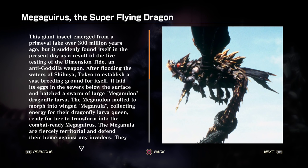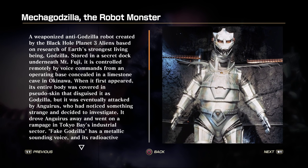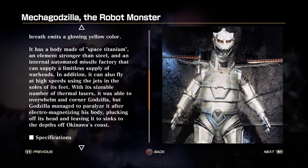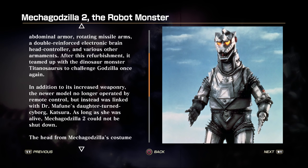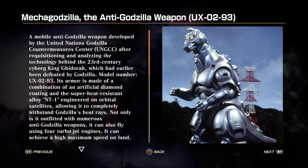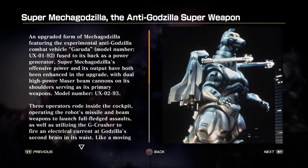Next up we have Megagarious, the super flying dragon. Next we have Mechagodzilla, the robot monster. Next up we have Mechagodzilla 2, the robot monster. Next we have Mechagodzilla, the anti-Godzilla weapon UX-0293. Next, we have Super Mechagodzilla, the anti-Godzilla superweapon.